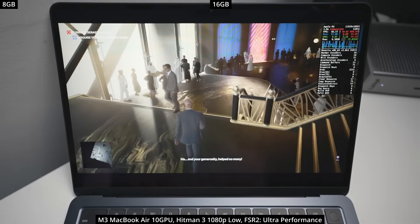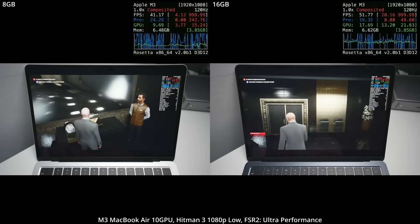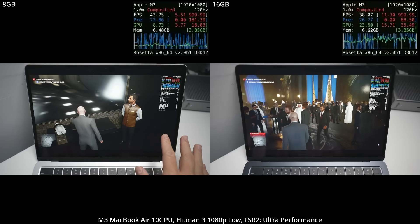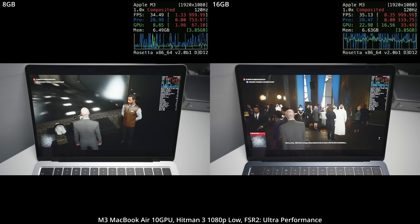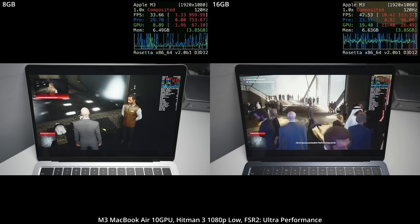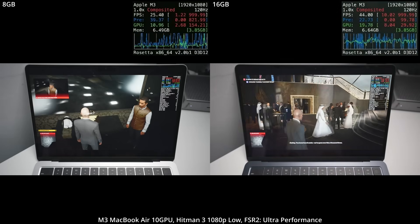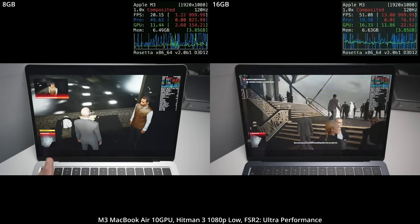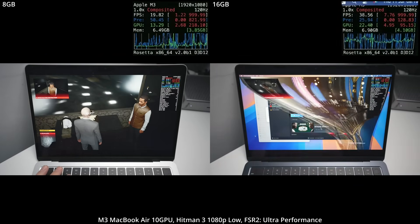Finally, we're looking at Windows gaming on the Mac through translation layers. The game is Hitman 3, run through Game Porting Toolkit 2 and Crossover. This is one of the biggest arguments for upgrading RAM. The base M3 is perfectly capable of translating this game onto macOS, but due to memory pressure on 8GB, we can't get proper performance — it stutters for whole seconds at a time. The 16GB machine is quite playable, though we did have to reduce settings to 1080p low with FSR 2 Ultra Performance mode. It's really that 16GB of headroom that makes it playable.